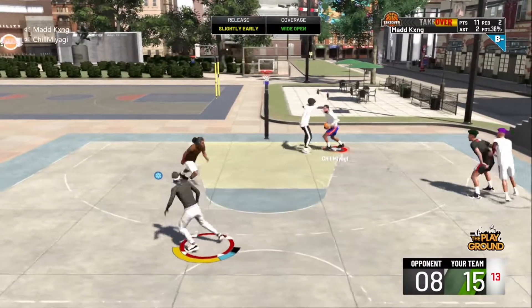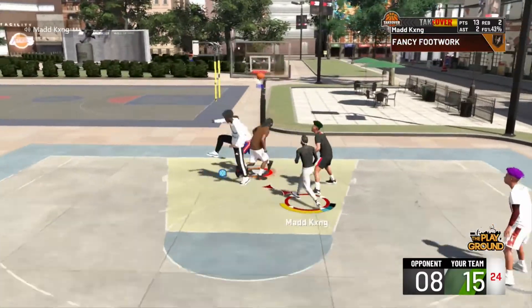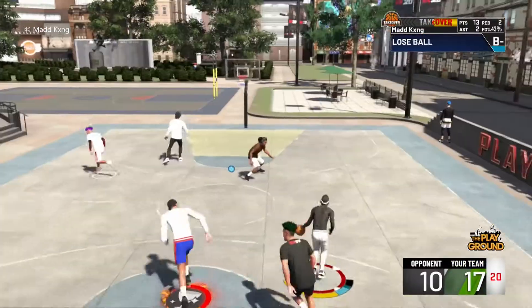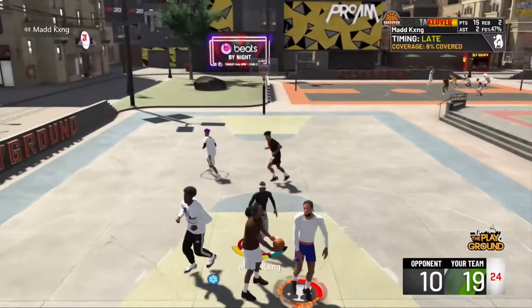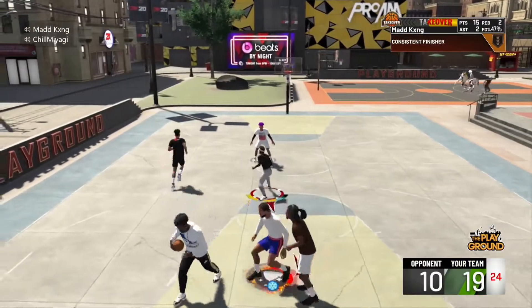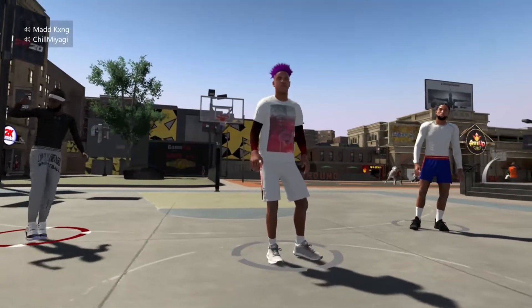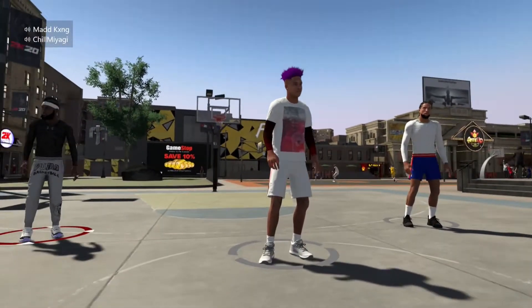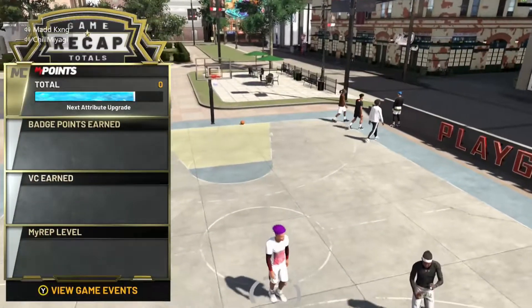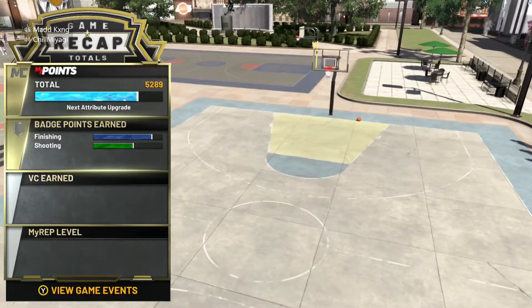When I get those contact dunks, look at this — euro step straight to the rack. He's small, he's quick, he has speed. You don't need much strength when you add Consistent Finisher, Contact Finisher, Giant Slayer, Fancy Footwork — those slashing badges for small builds make them deadly when they drive to the rack.